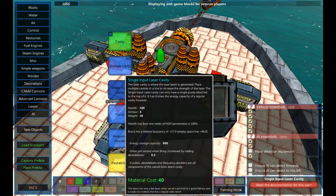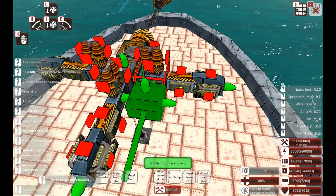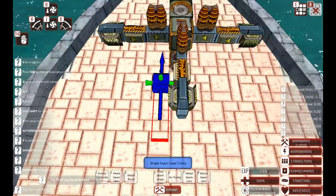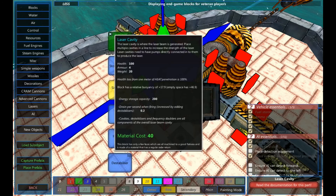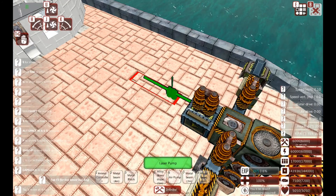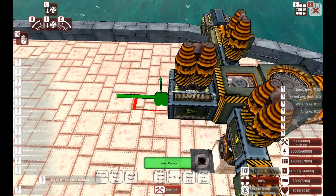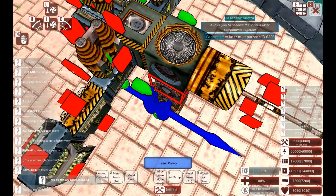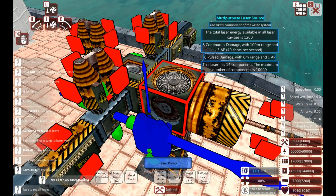We've got extra cavities. There's the storage cavity and a single input cavity. A single input cavity uses four times the energy of a regular cavity. So instead of having a cavity with stuff you can stick on top, bottom and sides, you literally just have the one. I'm going to delete this one back and place it on the end here. We've got a storage capacity of 800 in there and I'm going to stick a pump on the top. Beforehand that was giving us effectively one damage, but we're now getting up to eight continuous damage. Your laser has to charge — you get more damage per energy available. This laser is capable of using 1,200 energy with eight continuous damage and three AP.